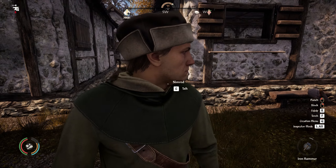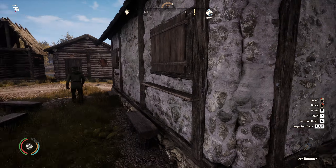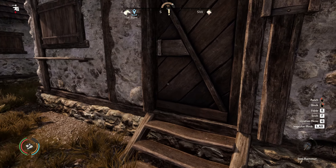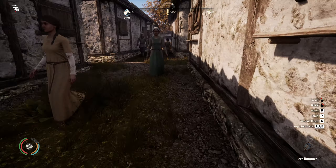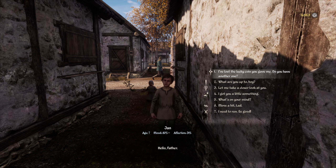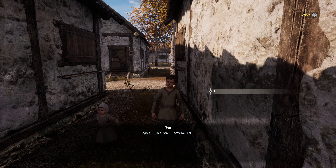Now, where is he? Is he inside the house? No, he is somewhere over there — inside here it seems. No, he isn't. He is over there walking. I'm so glad I settled here. Jan, hello! What are you up to, boy? Oh, still not correct.